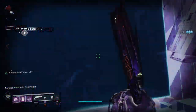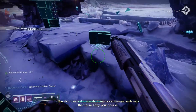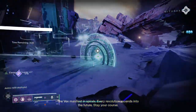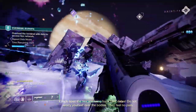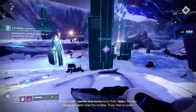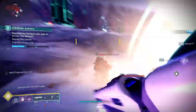Another good PvE roll would be Smoothbore, Tactical Mag, Surplus, and Vorpal Weapon. Smoothbore greatly increases range at the cost of more projectile spread. Tactical Mag slightly increases stability, magazine size, and reload speed. Surplus increases handling, reload speed, and stability for each fully charged ability. Vorpal Weapon gives more damage against bosses and guardians in their super.